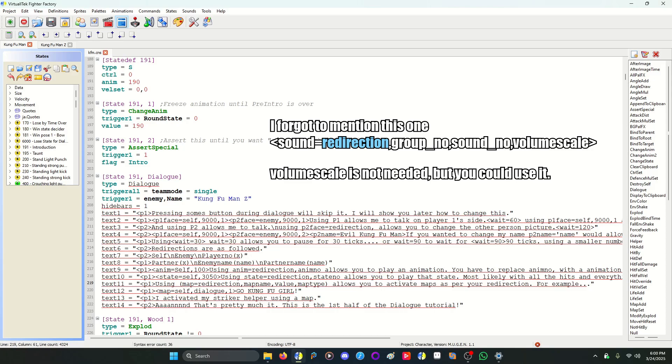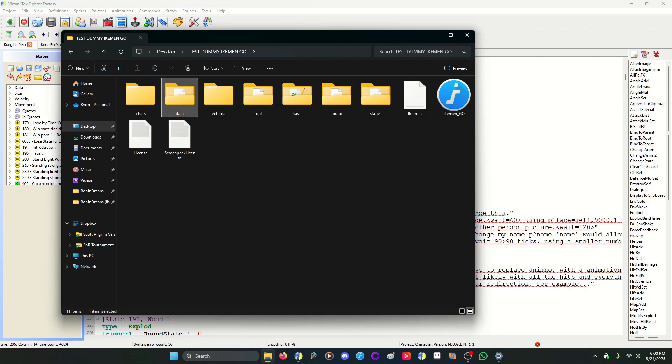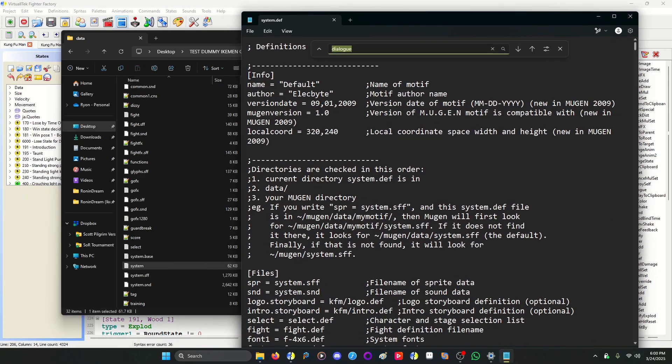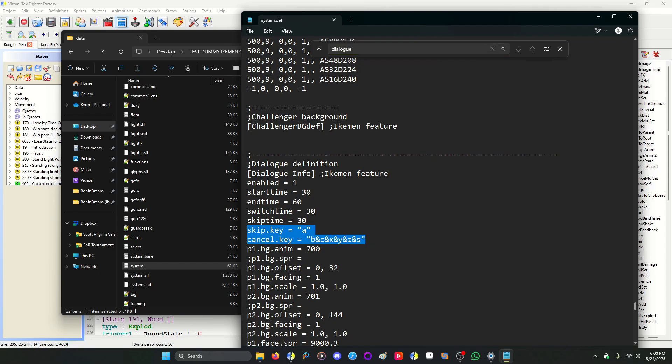That's pretty much how you use dialogue. You definitely need an enemy name, and having a team mode helps stop it from activating all the time. Now I'm going to show you where to change the buttons. Open up the system.def in your data folder. Control+F and search 'dialogue.' You will get to the dialogue definition — almost at the bottom, about 90% down. You'll see skip key and cancel key. I like to put all buttons — A, B, C, X, Y, Z — for my skip key, and for my cancel key I'll use start. This way, any button you press will skip dialogue, and when you press start it'll skip the dialogue altogether.